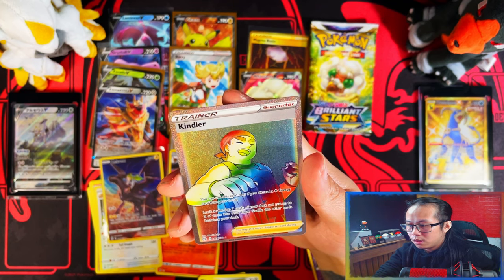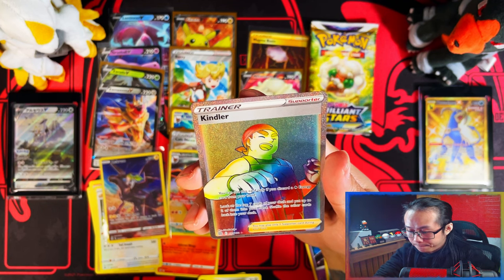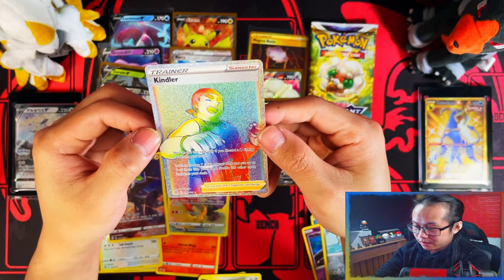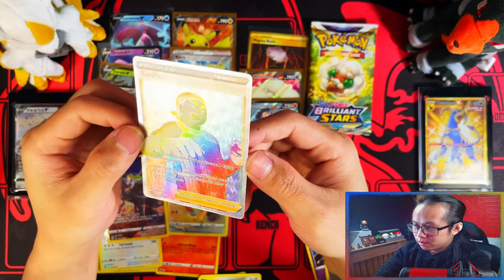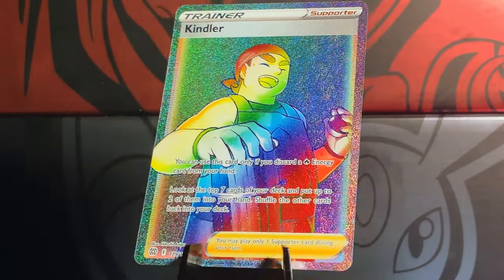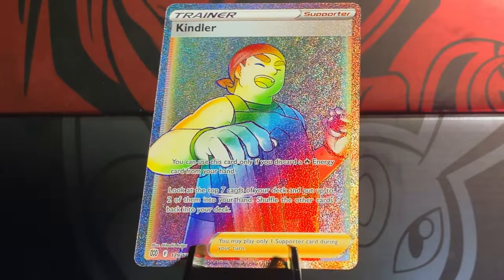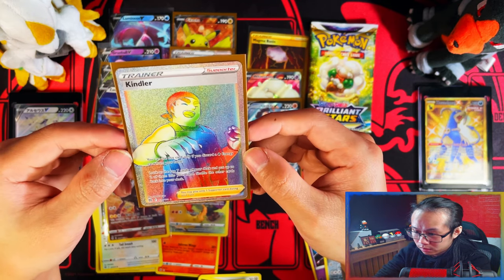Oranguru is going to be my elusive one - the easiest trainer gallery to pull is going to be the one that evades me. Fire energy, Tropius, Rosanne's backup, Toy Whip, Axew reverse, Mount Lanakila, and then... holy moly! Words are not coming out of my mouth. I have pulled three full arts, a rainbow, and a gold! Given that the gold could have been something else and the rainbow could have been something else - that Pokemon knows who it is!